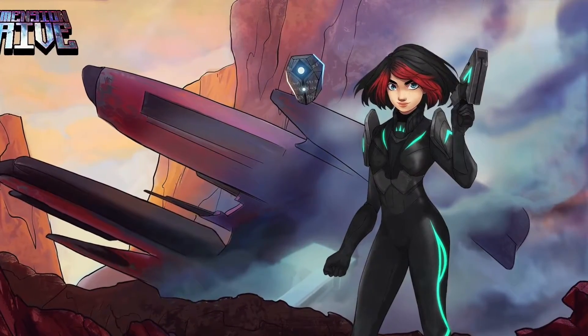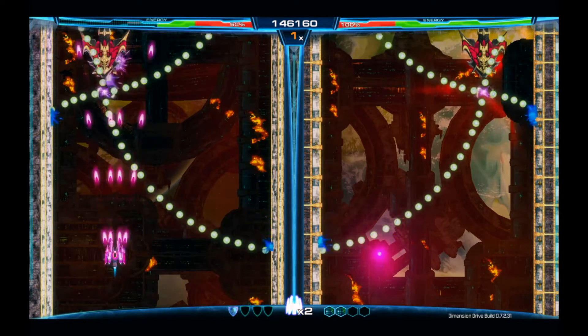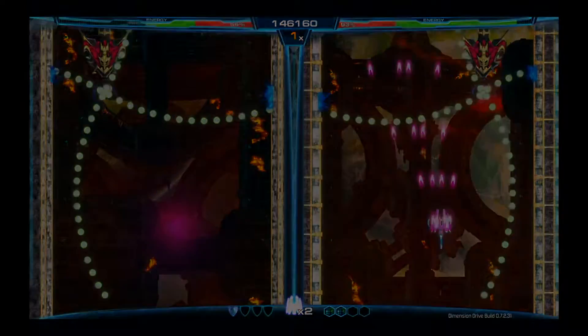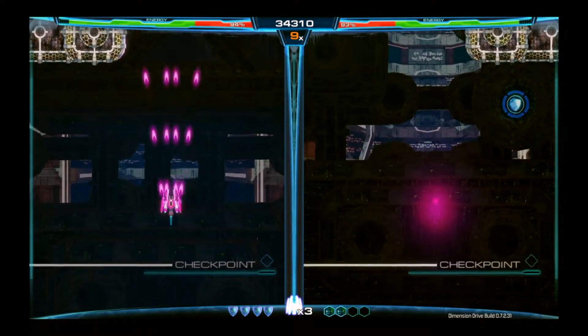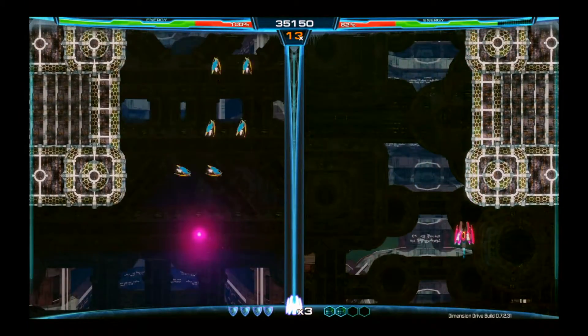Loading up Dimension Drive, you're presented with Jacqueline Tywood, or just Jack, the protagonist and sole survivor of the Ashajul's attack on her home dimension. Her new home, the planet of Vayne, is under attack by the Ashajul and of course she's the only one who can repel them.